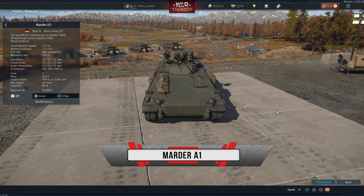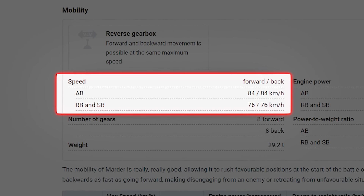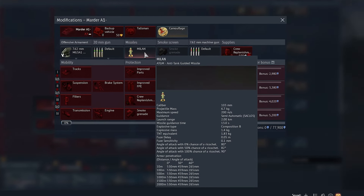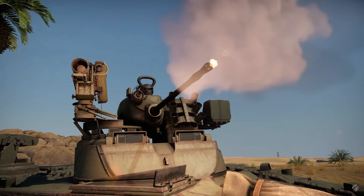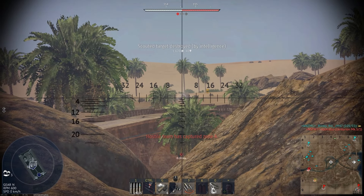BMP Martyr. The highlight of this tank is its mobility, as it can accelerate forward up to 76 kilometers per hour as well as backward, so you can move in both directions at the same speed. The main weapon is the ATGM with a penetration of up to 550 millimeters of armor. But you can only shoot it while standing in one place, and there are only four of them, so you have to drive to the spot many times and reload the ammo.